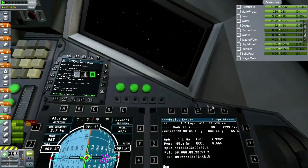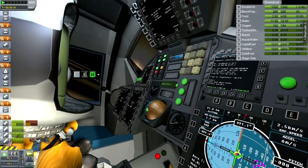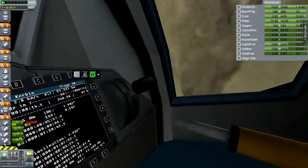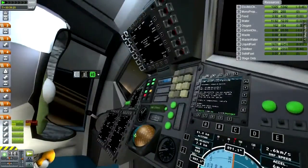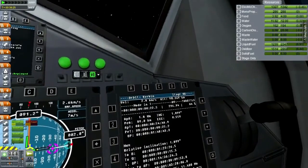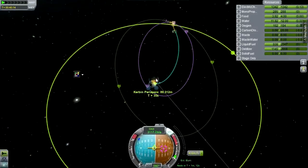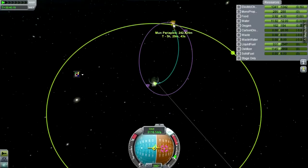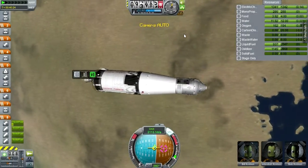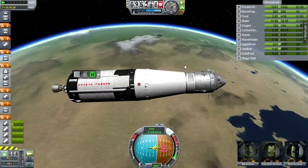We should start the trans-lunar burn now — another beautiful flame from this engine with nice structure to it. Let's go IVA. This must be Bill and Bob since Jeb is in the other seat. You can see the delta-V remaining in the burn. We've gone a little too far but I'll accept it and adjust as we get closer.